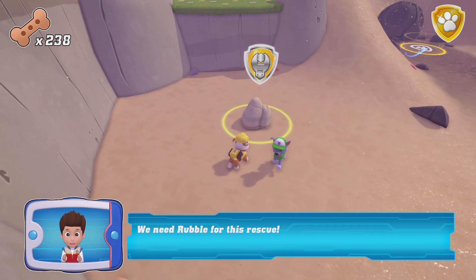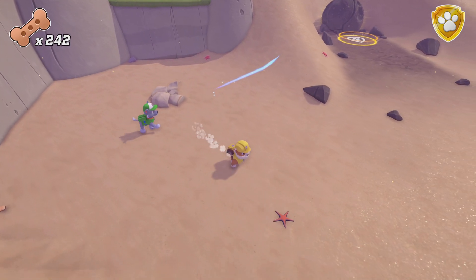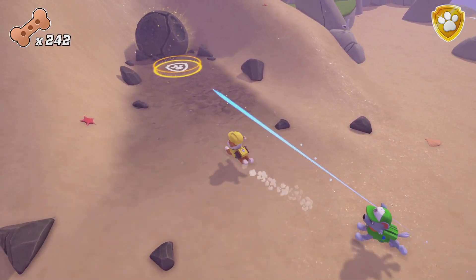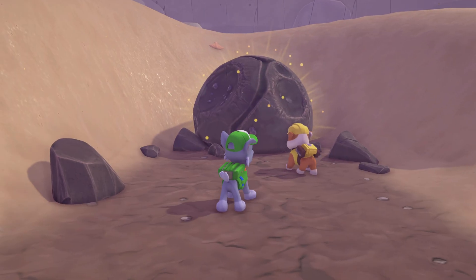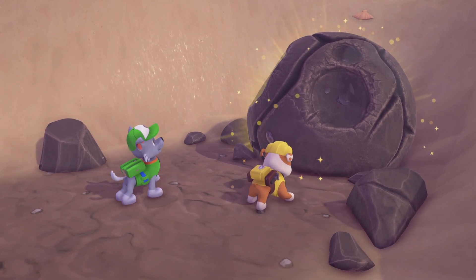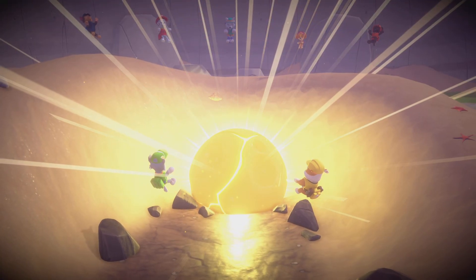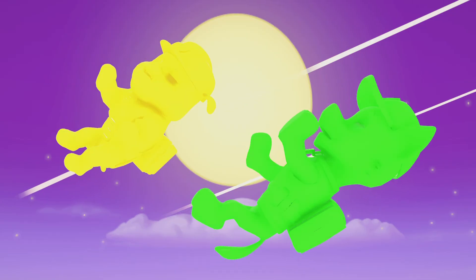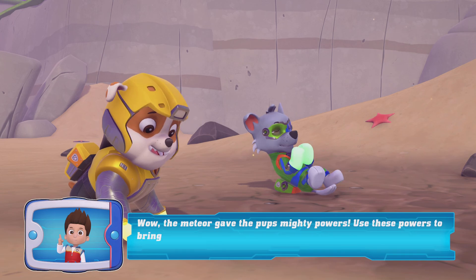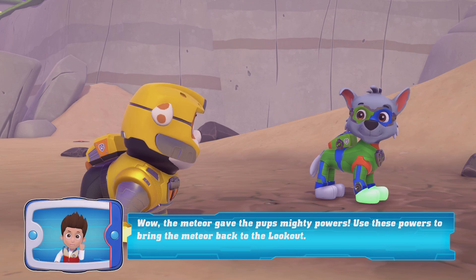Rubble! We need Rubble for this rescue! Wow — the meteor gave the pups mighty powers! Use these powers to bring the meteor back to the lookout!